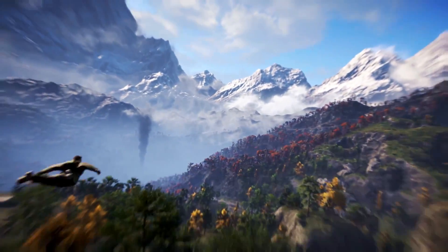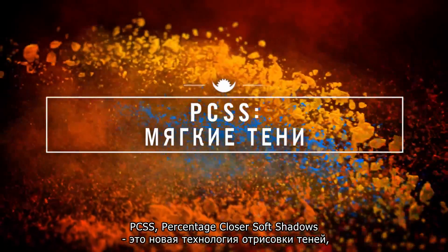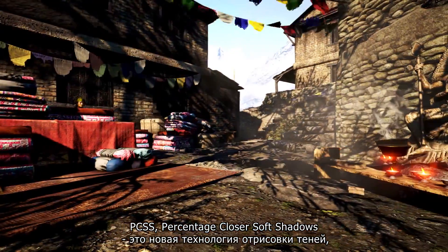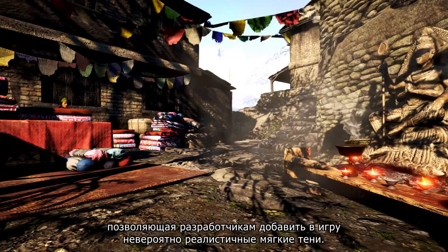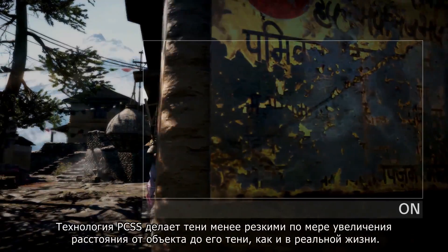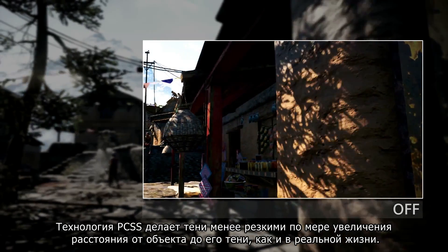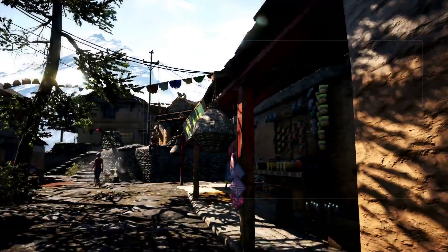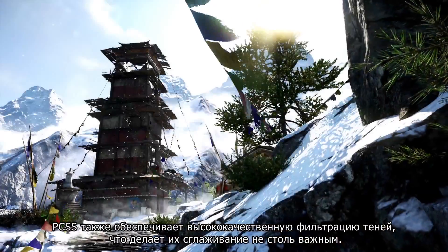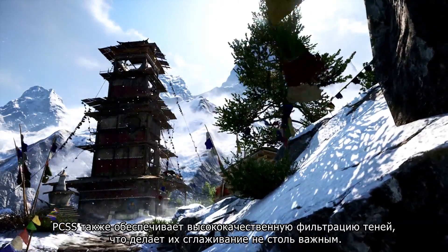Detail, variety and realism. PCSS, or Percentage Closer Soft Shadows, are an effective solution for developers wanting to add content-hardening realistic soft shadows to their games. As in real life, PCSS shadows progressively soften as the distance from the casting object increases, improving realism. PCSS also includes high-quality shadow filtering techniques that reduce the prominence of shadow aliasing.